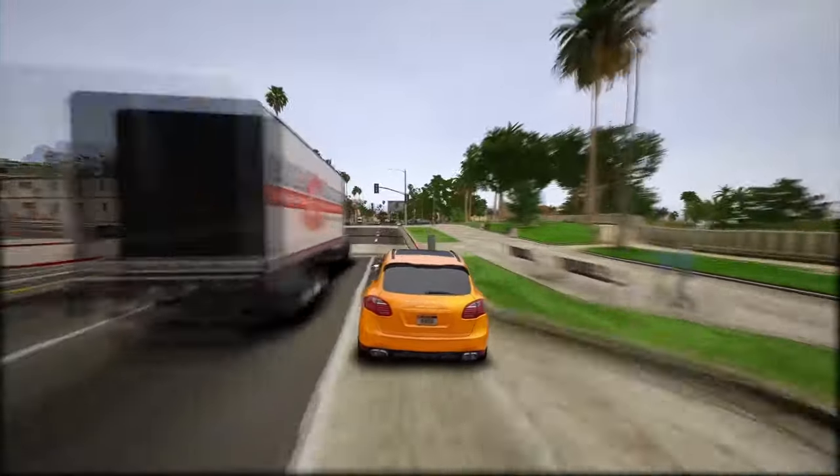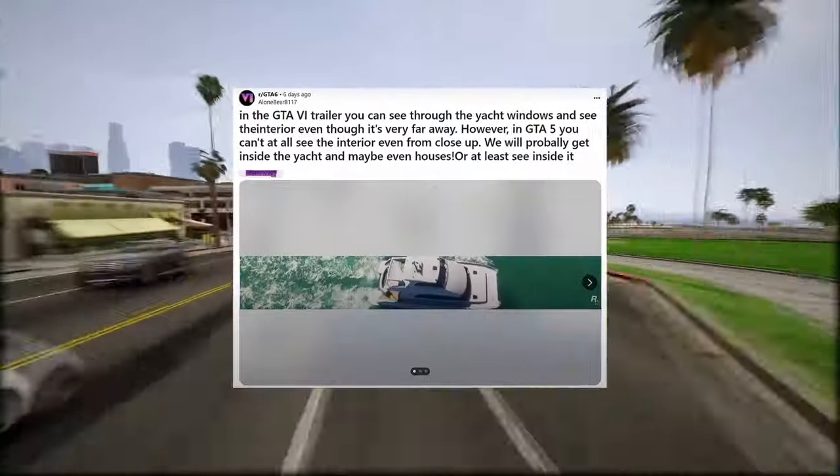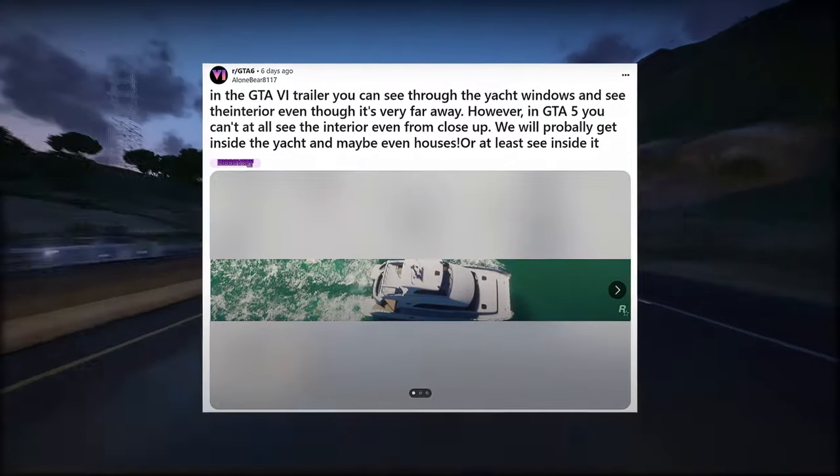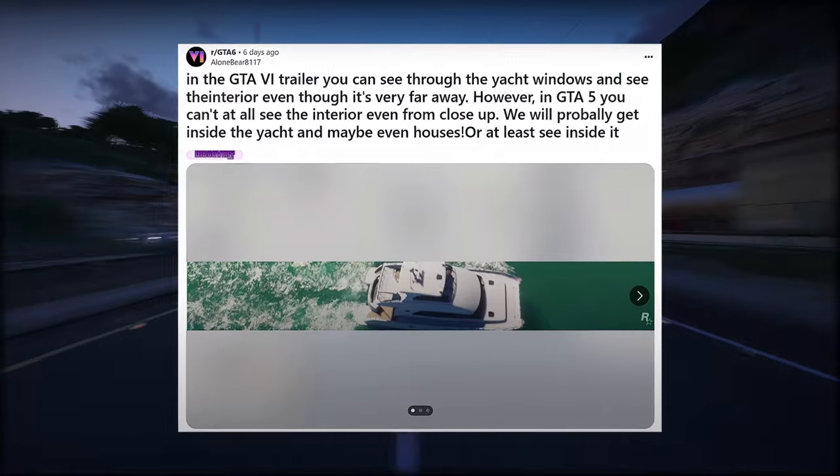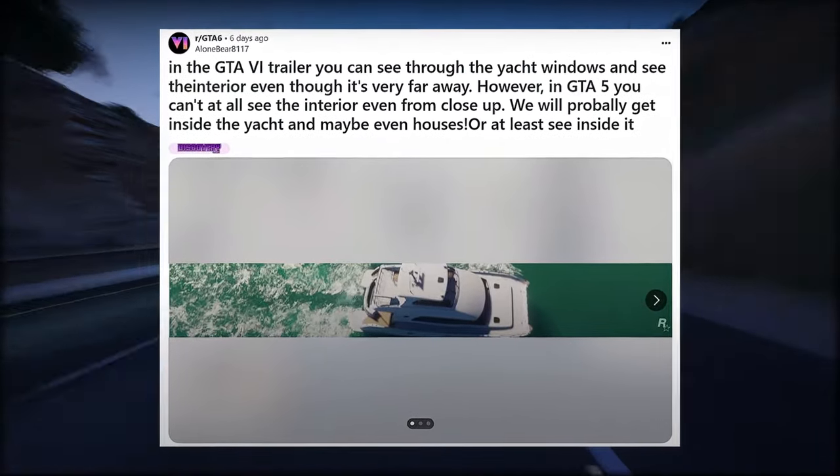This marks the initial Reddit post. In the GTA 6 trailer, you can see through the yacht windows and see the interior, even though it's very far away. However, in GTA 5, you can't see the interior at all, even from close up. We will probably get inside the yacht, and maybe even houses, or at least see inside them.